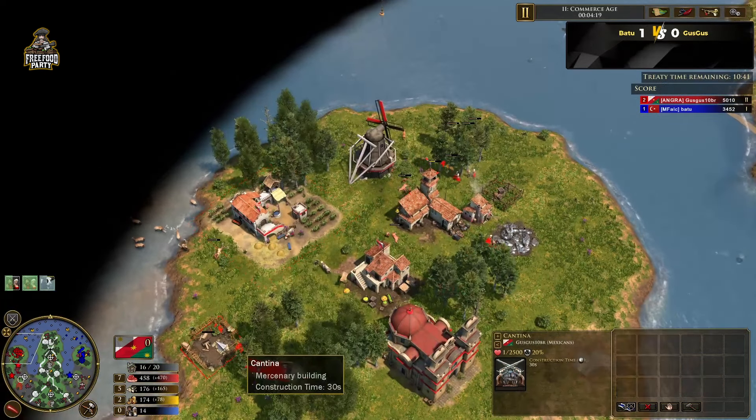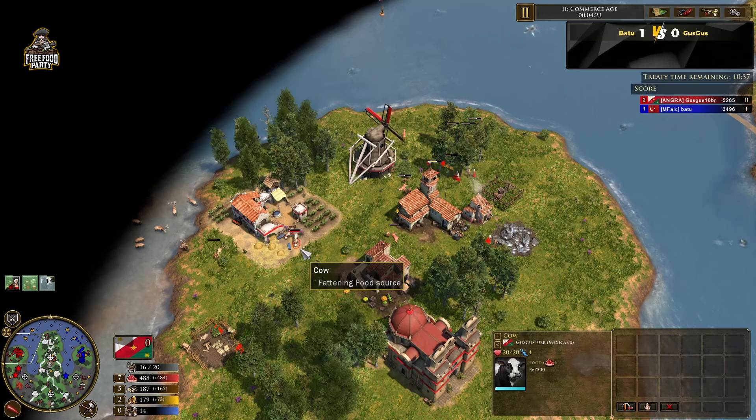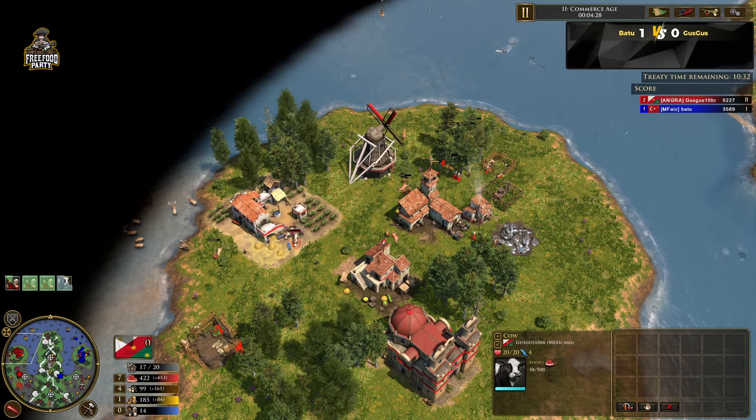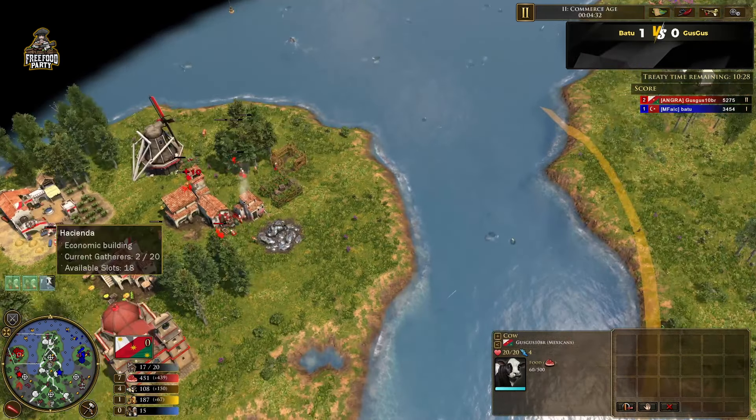I think actually dropping docks for Mexico might be a good thing since there's not much space. There we go — we got a military wagon for the Mexicans. He's making cows — interesting. He's going for the cows, getting the cantina.